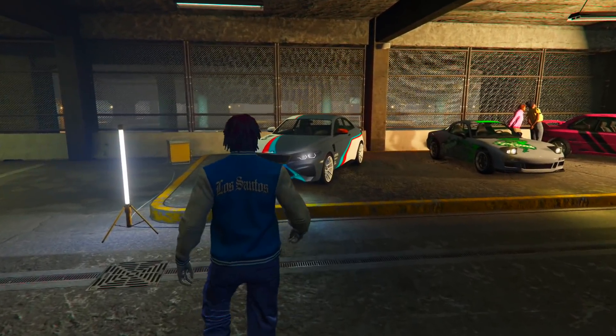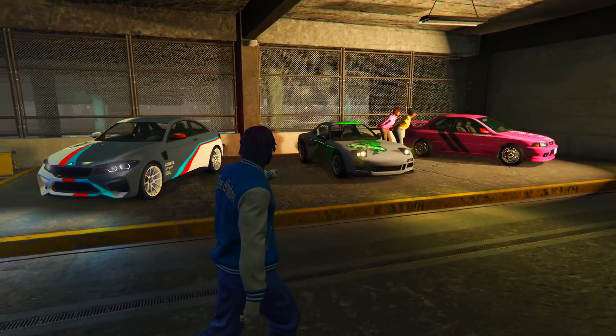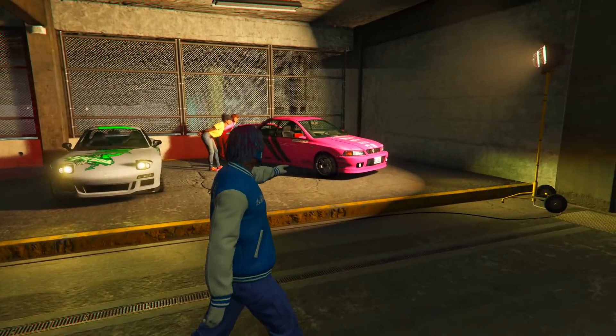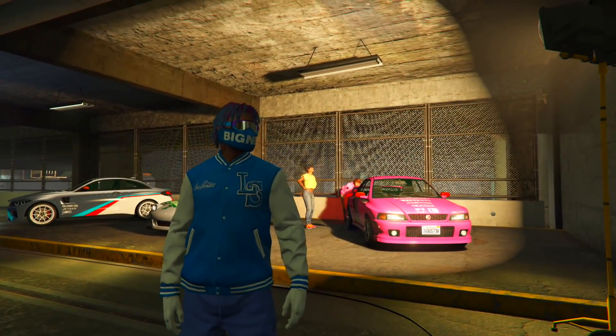Now for this week's Test Track Vehicles, we're going to be having the Cypher, we're also going to be having the ZR350, and right next to it we're going to be having the Sultan RS Classic. These are all going to be the Test Ride Vehicles this week.